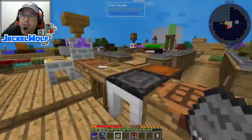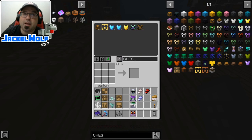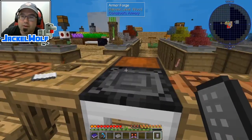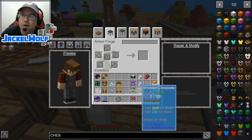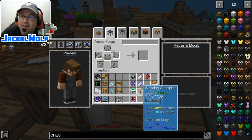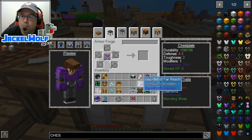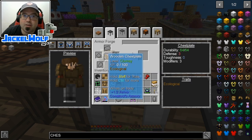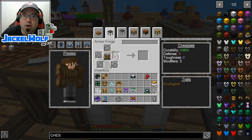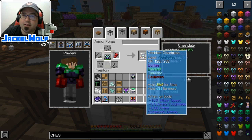Let's head back over to the armor forge. We're going to use our paper chest plate, an obsidian chest plate from early on, and a wooden chest plate I made messing around — this is episode 61 so we've done a lot of different stuff. We'll put the gauntlet of far reach on the paper chest plate, the gauntlet of power on the wooden chest plate, and the gauntlet of dexterity on the obsidian chest plate.